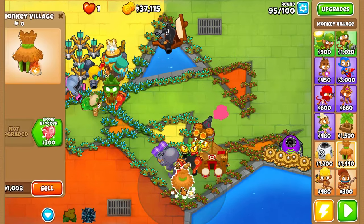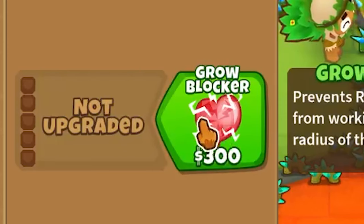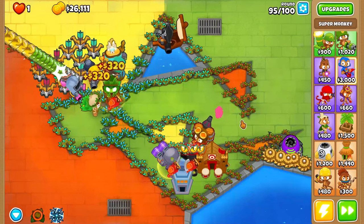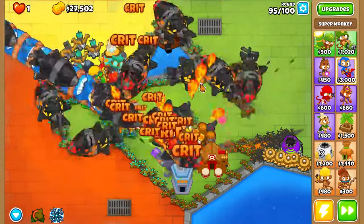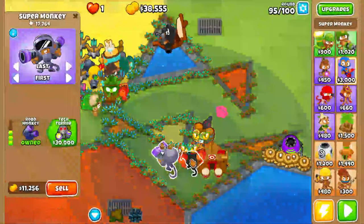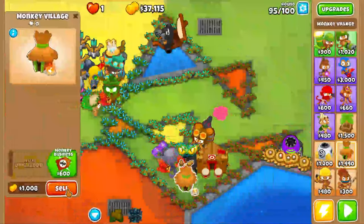We do have a lot of cash, so we could try MIB. There we go - first try, middle path MIB. Now let's see how these guys do actually. That's so much better, I will take that all day. Maybe not as well though. Does that reset it? That does. This is going to be a really big problem in CHIMPS.